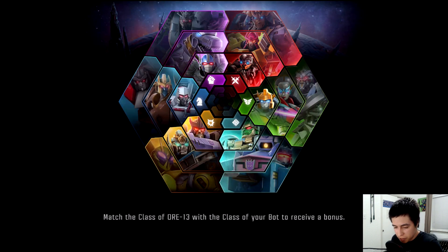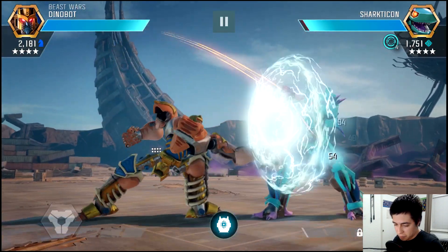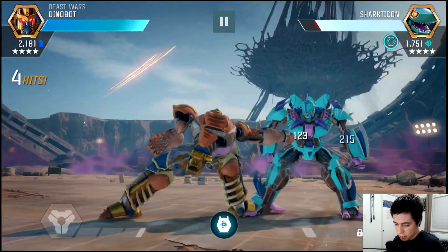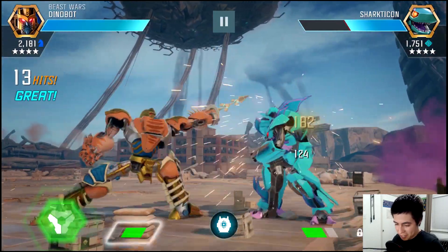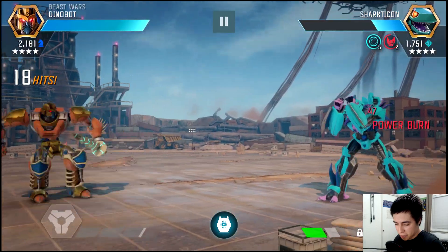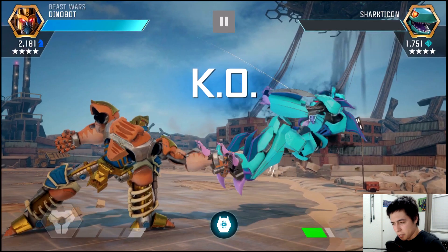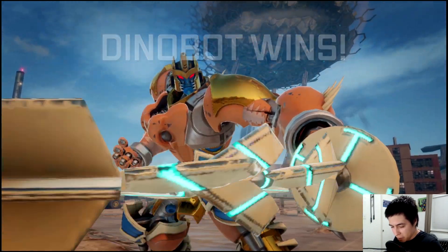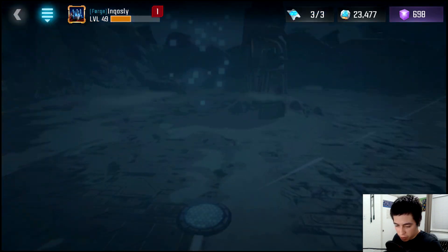Alright, let's do Dinobot versus the Tech Sharkticon. I should have thrown in a Swordmasters character for the synergy so Dinobot can do crazy amounts of damage, but he's still good at rank 3 — he pulls his weight. Let's see if we can block one of his attacks. There's the power burn! I have no idea how to do it perfectly — I know some of you from Contest of Champions know exactly how to parry at the perfect moments. I suck at that, I just get lucky sometimes.